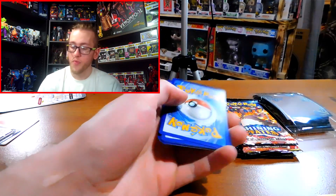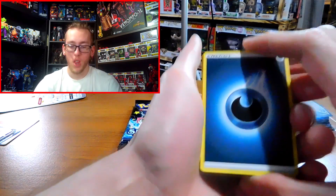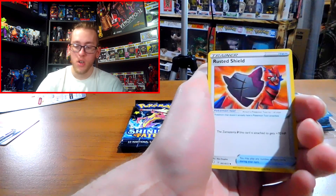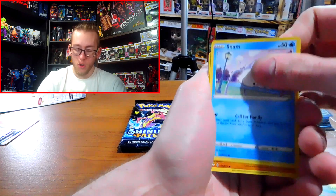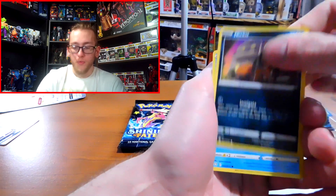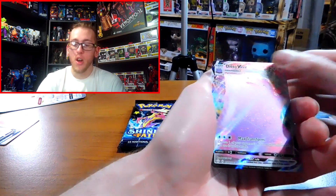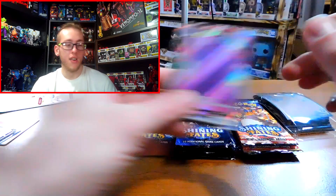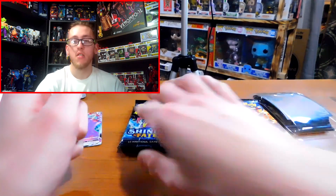Pack two: we've got an energy, Dartrix, Cramorant, Rusted Shield, Gossflur, Snom, Crapinch, Nickit, Brazile, Ballguy, and another Ditto VMAX — that's like my third one now. The heck? Am I ever gonna get a Charizard? I did get one in my XY Evolutions packs, but not the one I was looking for.